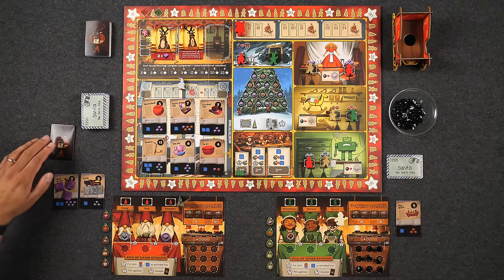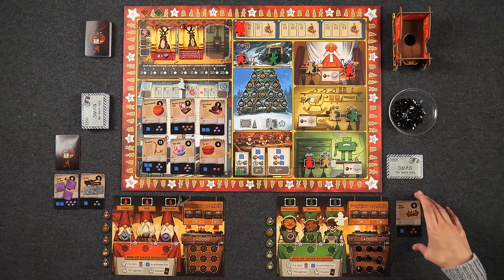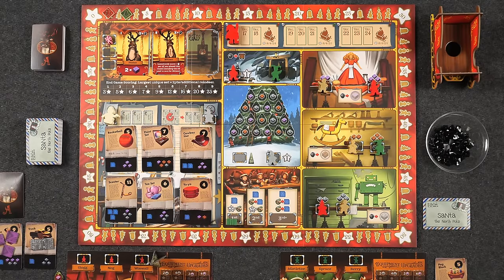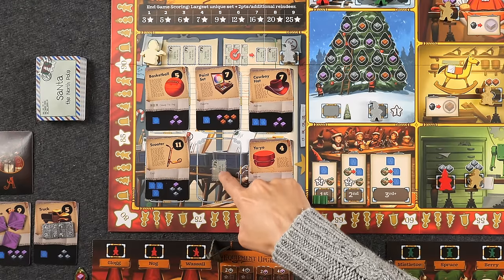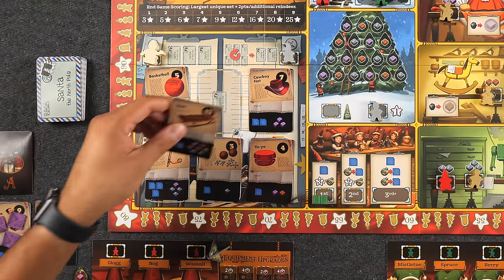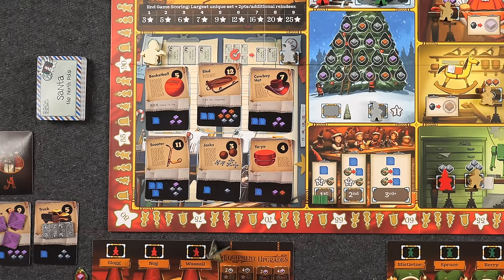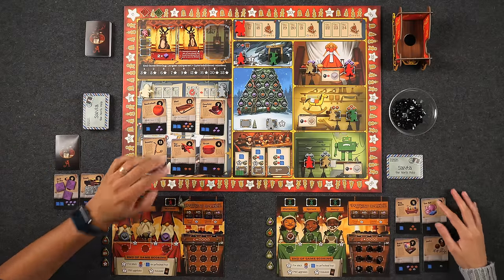Naveen goes to the mail room with his last action, taking three new toys: a basketball, a yo-yo, and a toy plane. The three available reindeer are Donner for three points, Comet for one assembly token, and Velvet who lets you place a training token from supply two-points-side up on any elf. Monique uses her final elf to take three assembly tokens from the assembly hall, asking Naveen for help — which gives Naveen two points — for a total of three assembly tokens. Day Two — December 17th — comes to a close.